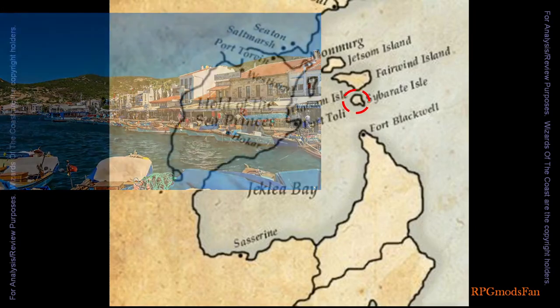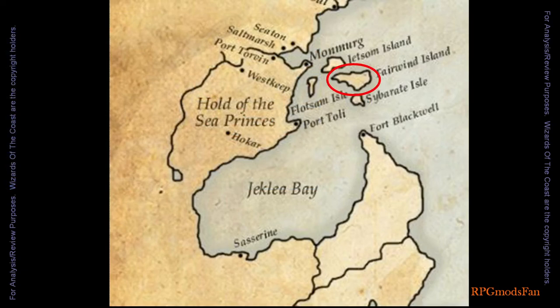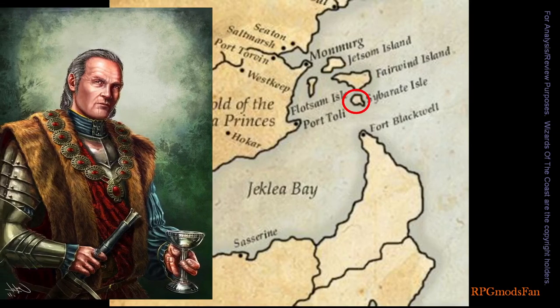The island has a small fishing port called Symbar, which is where the local government is also located, and it is on the north coast of the island. The adventurers start on Fairwind Island, where they hear tales of a fortune in reward money being offered by the governor of Symbarate. The adventurers then travel to the island and meet with the governor.